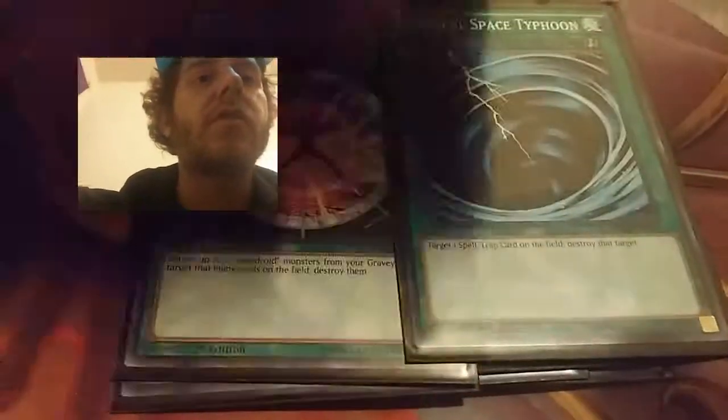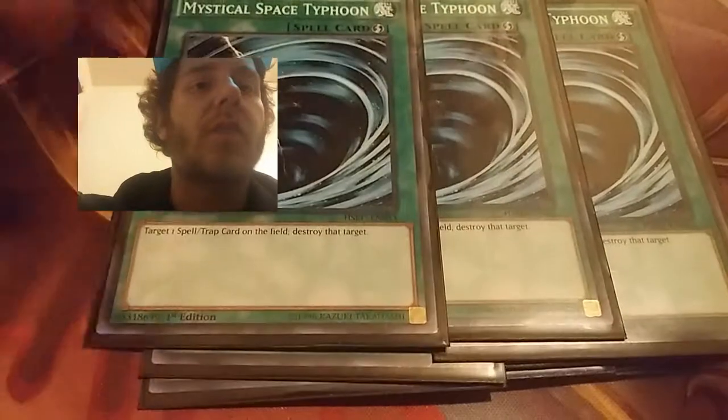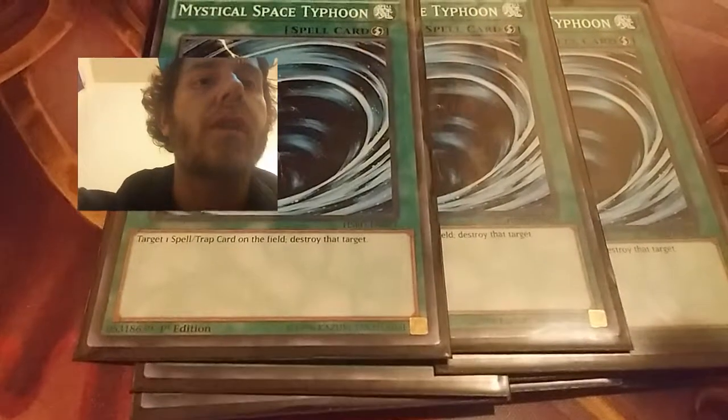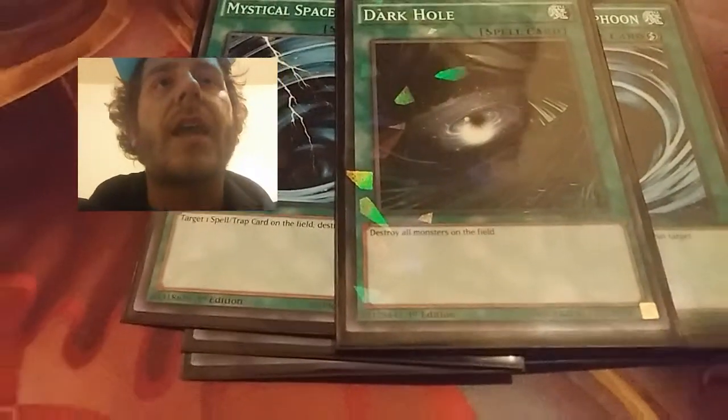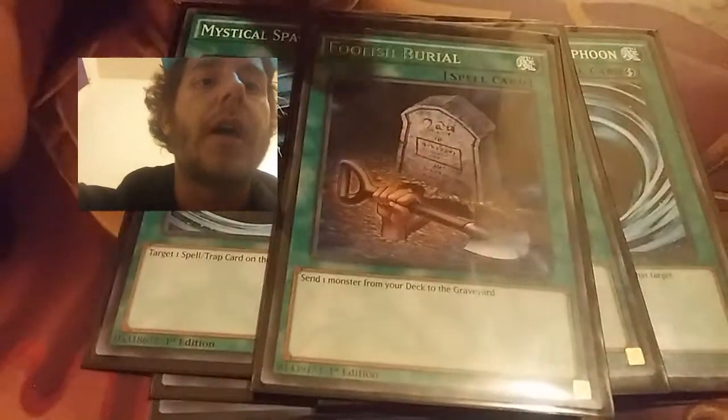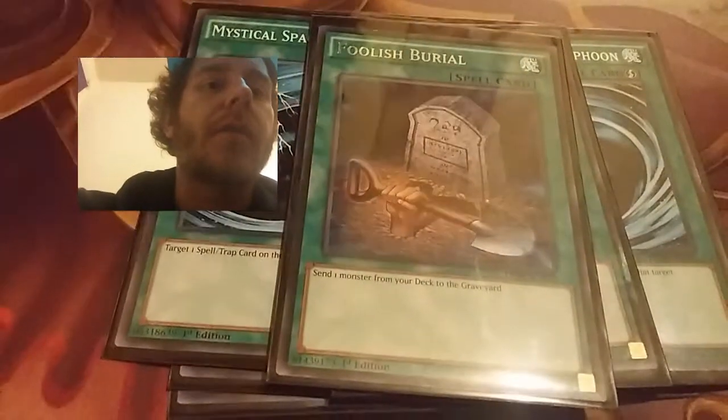I run three Mystical Space Typhoons — those are pretty self-explanatory. I can target one spell or trap card on the field and destroy it. I run one Dark Hole, which destroys every monster on the field, and I run one Foolish Burial to send one monster from my deck to the graveyard.